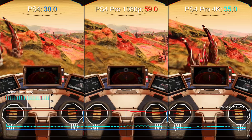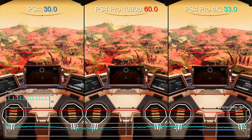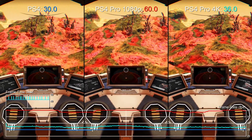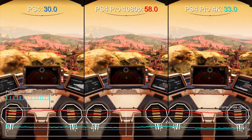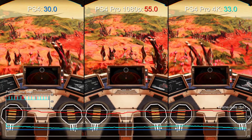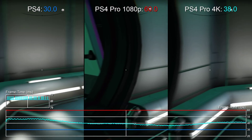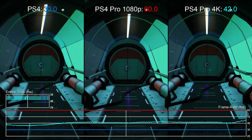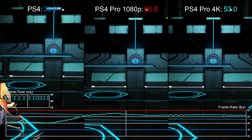Overall, PS4 Pro owners get an interesting choice: either run the game at 1080p at a practically locked 60fps, or go for 4K mode delivering 1800p with performance ranging between 20 and 60fps. Either way, No Man's Sky's use of high dynamic range is the big surprise here and well worth checking out if you can. Personally, I'm happy to play this at 1080p for the time being. It's a huge leap in smoothness over what we have on a regular PS4, and while it is a shame light shafts haven't made the jump from PC, the Pathfinder update is still a great addition on console.